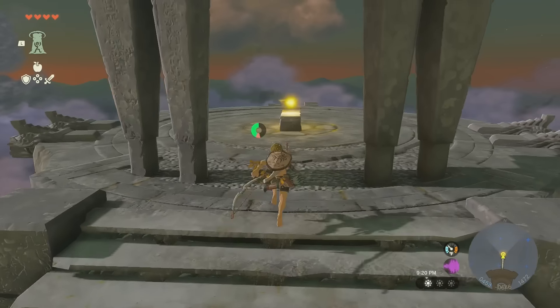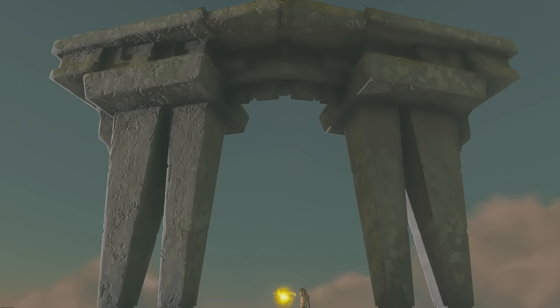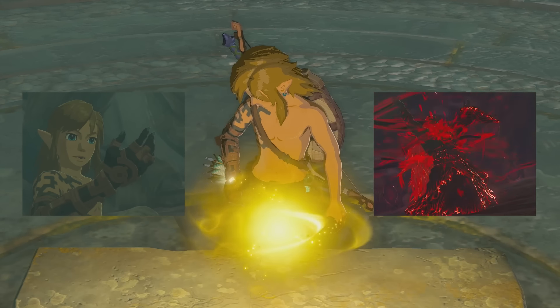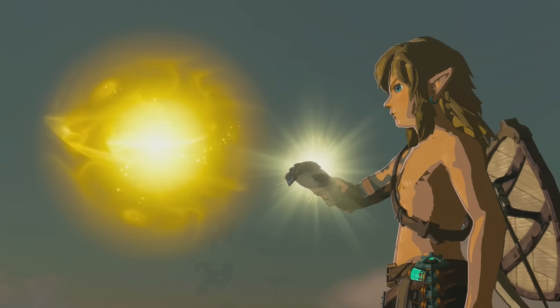Great Sky Island Any% is a category extension — you can find the leaderboard at speedrun.com/totkce — and the goal is to complete the tutorial island as fast as possible, which is currently done on 1.2. Timing doesn't include the intro, and not having to fight Ganondorf and his army means that the lack of intro clip, fast duplication, and Smuggle isn't as much of an issue.